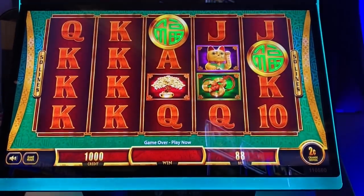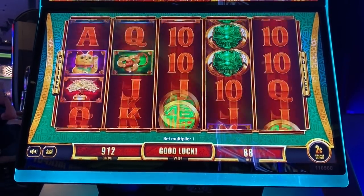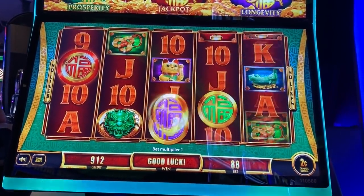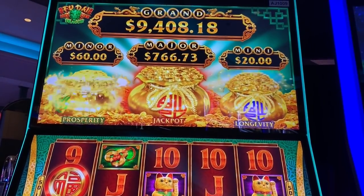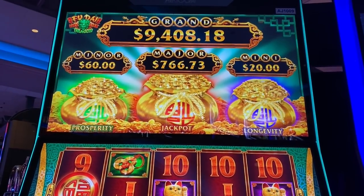Bad game. Those are the progressives right there. I chose 2 Cent Denon, we'll do $1.76 spins. Oh my god, did I get the mega bonus? Oh my god, this is like the second time I've ever gotten it.